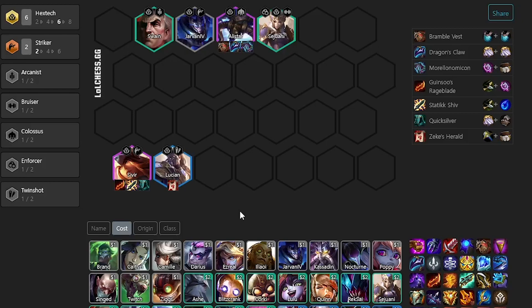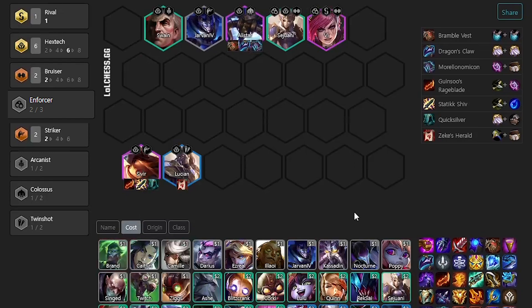This scales really well off the Rageblade and Shiv as well, which also shreds armor, further increasing her damage. QSS is on her so she doesn't get CC'd, and if you have the components for it, you can put Shiv on Lucian just to buff her attack speed and make that Rageblade stack even quicker. At level 8, you put in Bao, giving you Bruiser and the option to play 3 Enforcer with a Jayce. And that's the board.